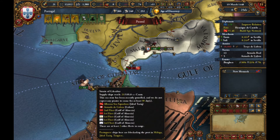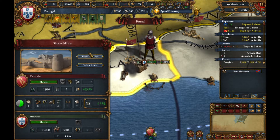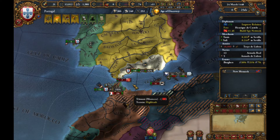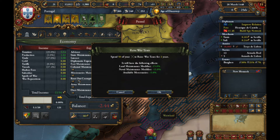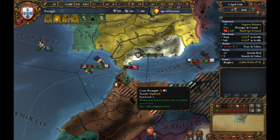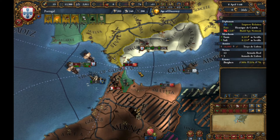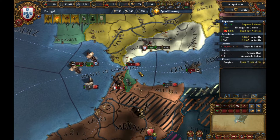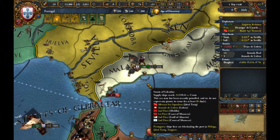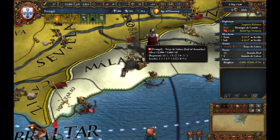So yeah, we're gonna siege down Málaga — I'm bad at province names, you guys know this by now. Now let's raise war taxes because when in doubt you need money and you're at war. Raise taxes — that's the policy. I have no captain. My ships — RIP my ships.